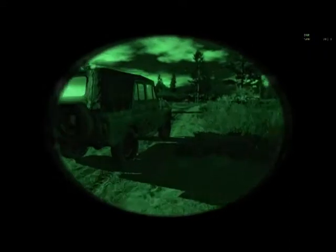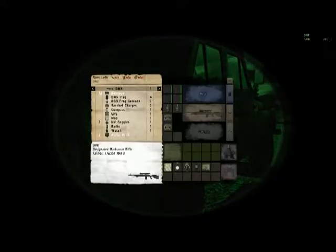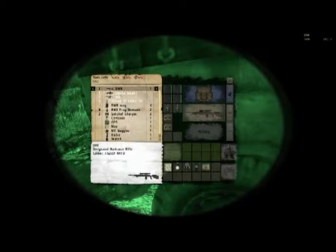What else do I need? I'll get an Alice backpack from the truck. I need to get an Alice pack. Perfect, now I can have extra satchels. And bandages — don't forget bandages.